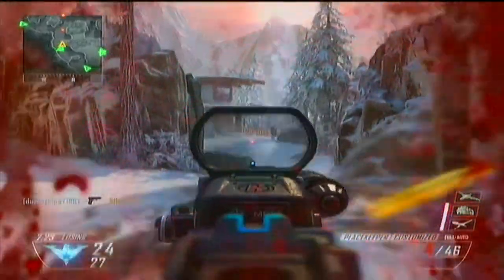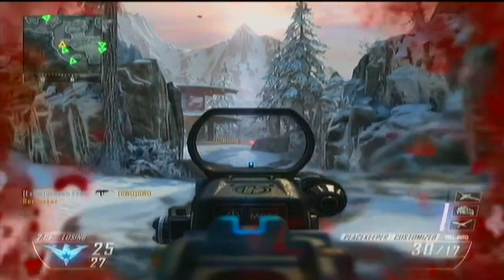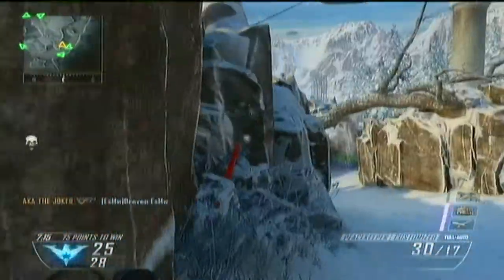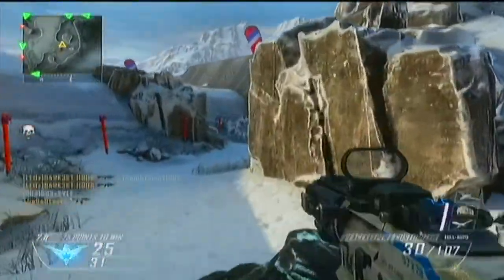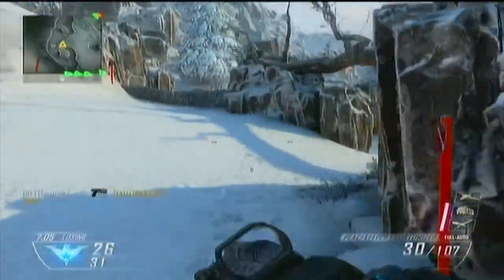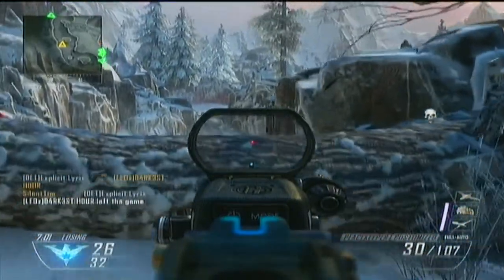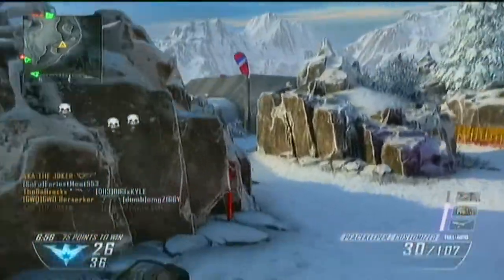My setup's a little different. I would recommend, instead of a care package, using the counter UAV. It seems that hides you a little better. I just kept going back and forth on this one side of the map, holding it down, because it's basically only two entrances — one on that end and one on the end behind me. It's a good place to hold down.